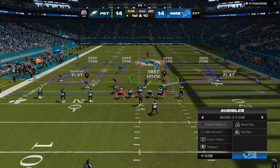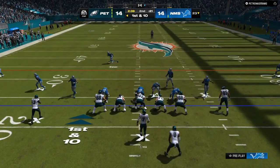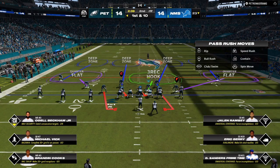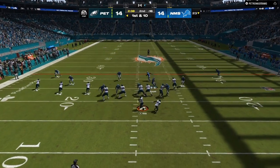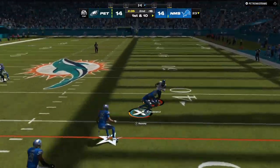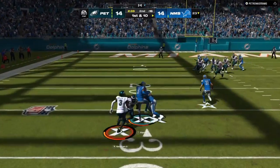We're going to go from the 3-3 to the 3-3 cub multiple playbook. I have my audibles: cover four, blitz linebacker, cover three. And I always want to give them a very heavy box — I want to put six to seven people in the box to try to sway my opponent from running the ball a lot.